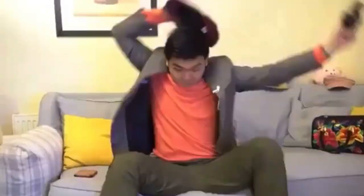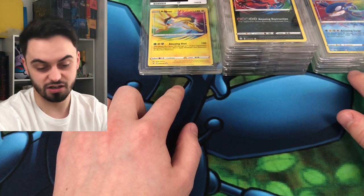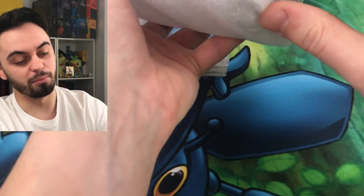So that's not bad. We've got one eight - stupid Raikou - five nines and three tens. Let's shift these out the way slightly and we've got the other box.